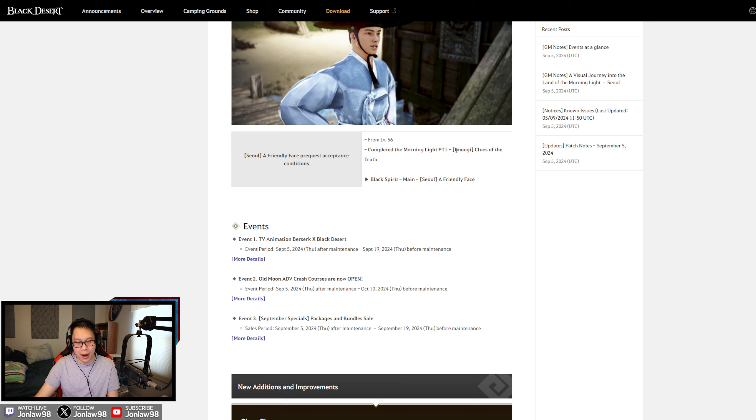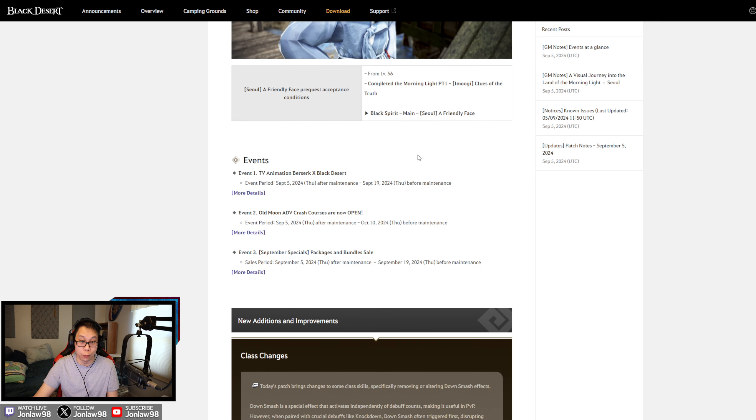The Moogie fight is still my worst boss for the weekly. I don't know why, but it just takes so long compared to others — like the Sangoon one you can clear on Sea Calamity 7 in about three minutes, whereas this one takes like ten minutes and you have to play perfectly. It's rough.